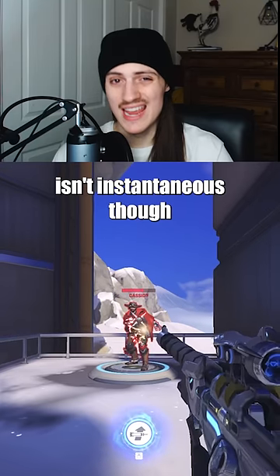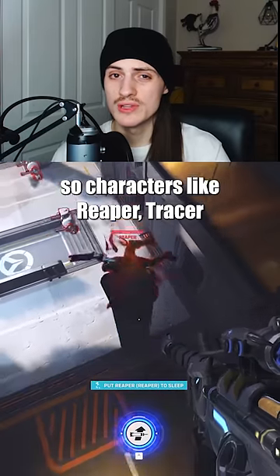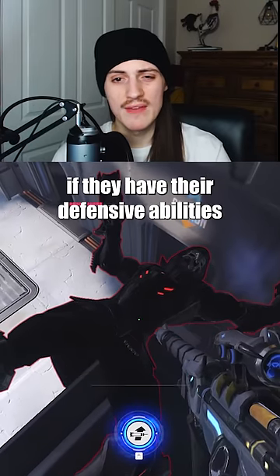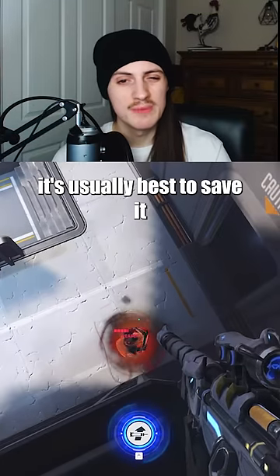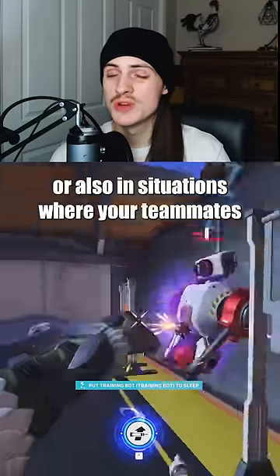Ana's primary fire damage isn't instantaneous though, so characters like Reaper, Tracer, or Moira can escape without dying if they have their defensive abilities available and have high HP. So in these situations, it's usually best to save it, or also in situations where your teammates can secure the kill.